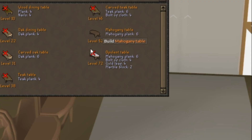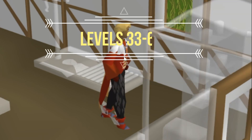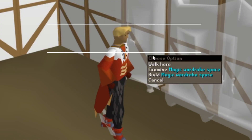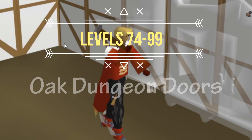It costs 200 mil, so there's a cheaper method. To spend only 100 mil — half — on 99 Construction, you need to create oak larders all the way to level 69, and then create carved teak magic wardrobes, which are actually faster and cheaper. You make these wardrobes all the way to level 74, and then start making oak dungeon doors.